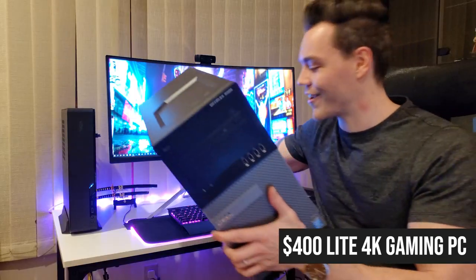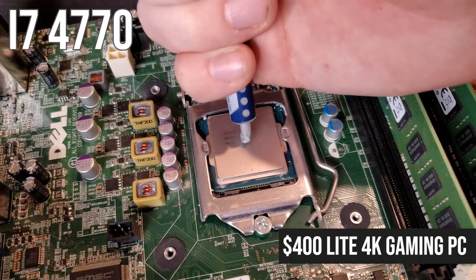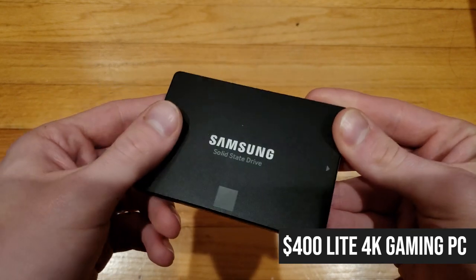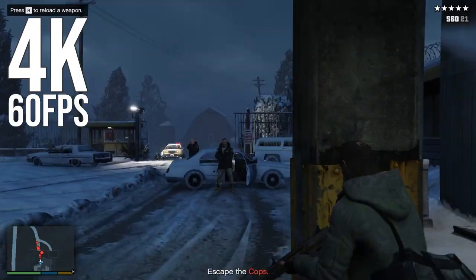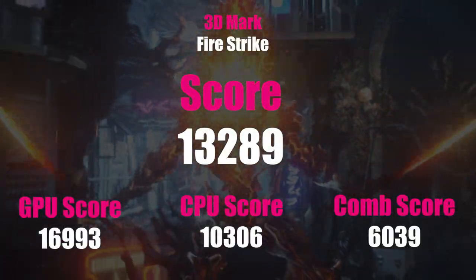Quickly going over the parts used in the first video: I built Derek up from a Dell Optiplex 9020 with some additional hardware, making the final build an i7-4770, a GTX 1070, 16 gigs of memory, a 240 gig SSD — though I used my old 500 gig Samsung SSD — and a one terabyte hard drive, which came to a grand total of $392.40. A fantastic price for a gaming and productivity PC that can handle games like GTA 5 at 4K 60fps, with a Fire Strike score of 13,289.